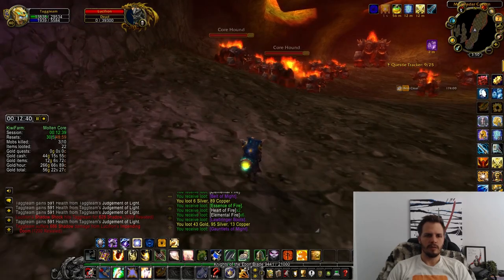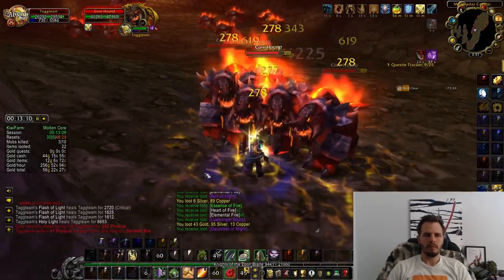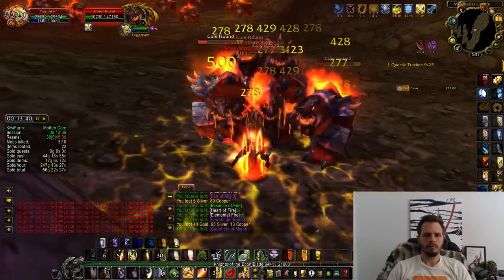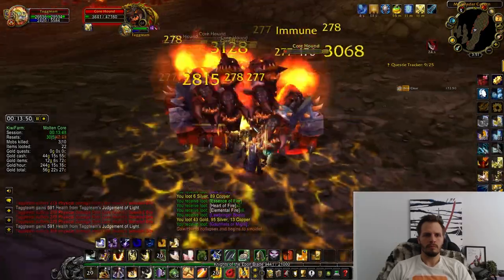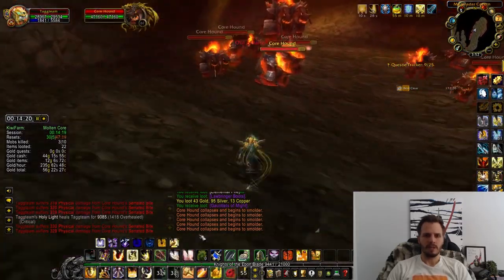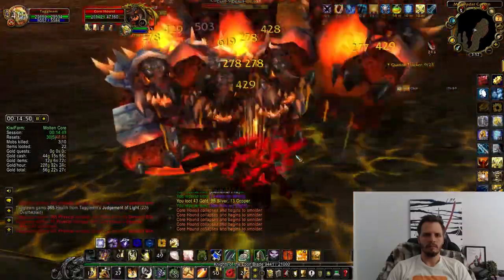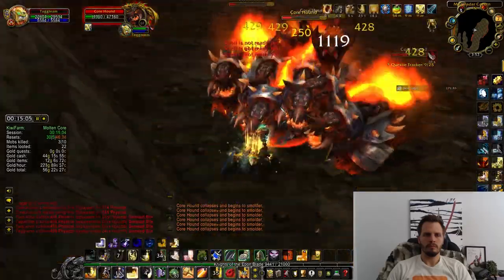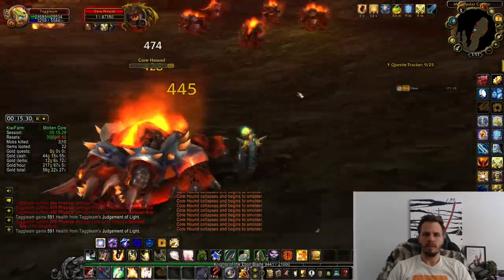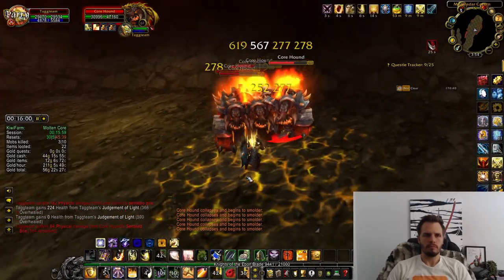Once he is down, take on the rest of the Core Hound packs one at a time. You don't want to take two at a time because they can resurrect each other, and they also put a nasty bleed on you — if it stacks up too much you'll take quite a bit of damage. There is a decent grace period: if you get four of five down you have about four or five seconds to get that last one before any come back to life, so do your best to take them down pretty evenly.